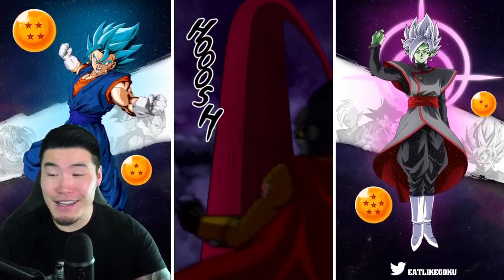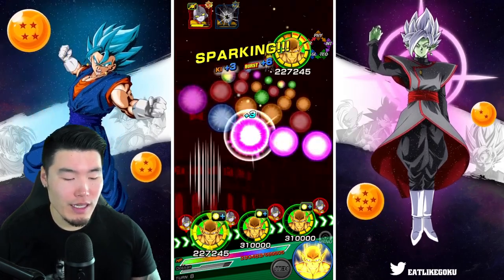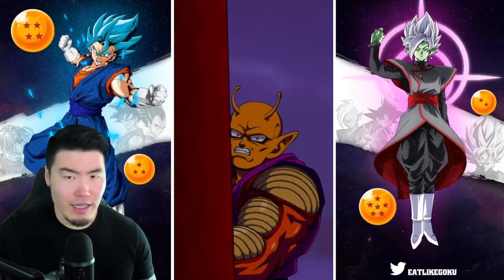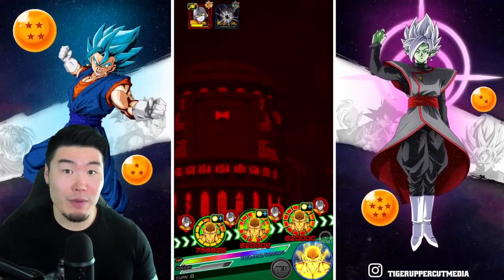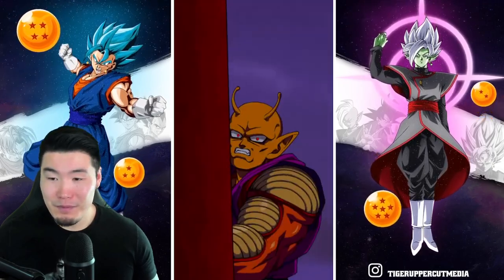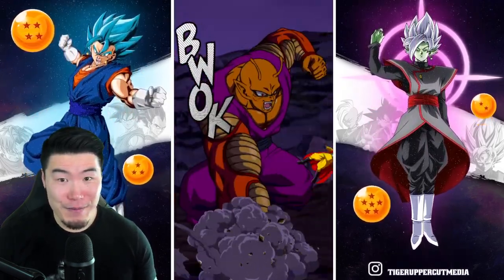Now we have the Anniversary coming up. There's a decent chance that the Anniversary units will be better than Orange Piccolo. But there's also a chance that they're not — there's a chance they might hit harder, but defensively aren't on par with Orange Piccolo, which would in my opinion still keep him as the best unit in the game. Because defense is the most important thing. You need damage to kill enemies, but at a certain level of offense — which I think Piccolo definitely has — the defense is way more important. As long as he can put out a respectable amount of damage, and Piccolo can definitely do that, the defense being as good as it is is the main thing.